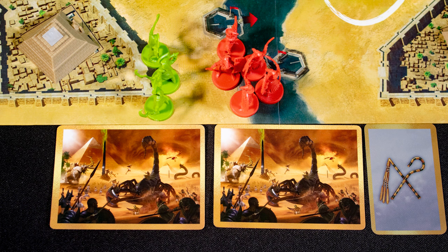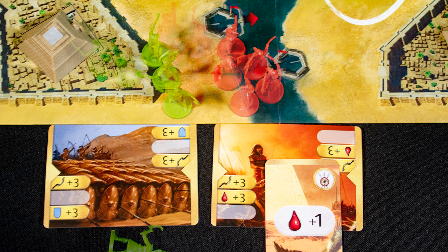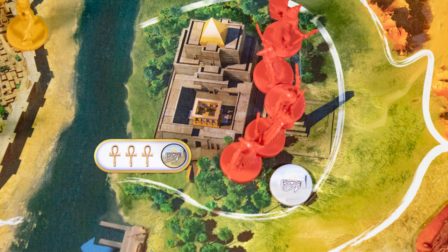If you share a location with an opponent, a battle occurs. Play a battle card and any relevant divine cards, add the sword icon to your total value of units, and the highest value wins. Cards can also show blood drops which do damage, or shields that block them. Here they cancel out but the divine card does one more green, which removes the model and retreats the winner.